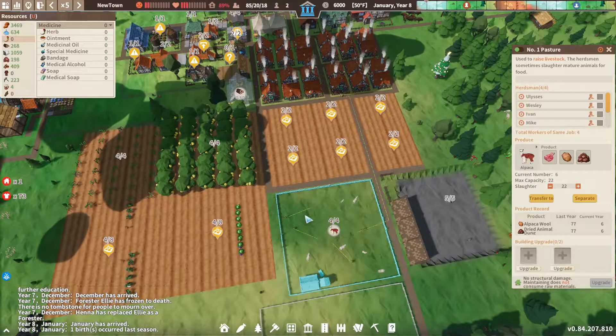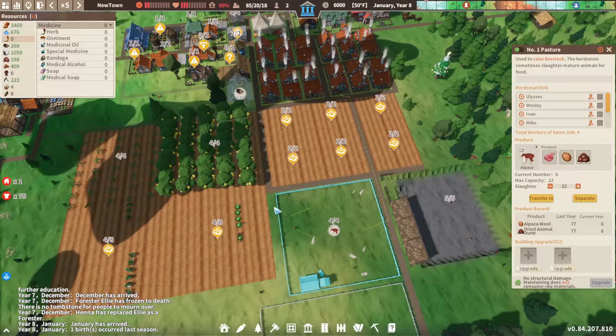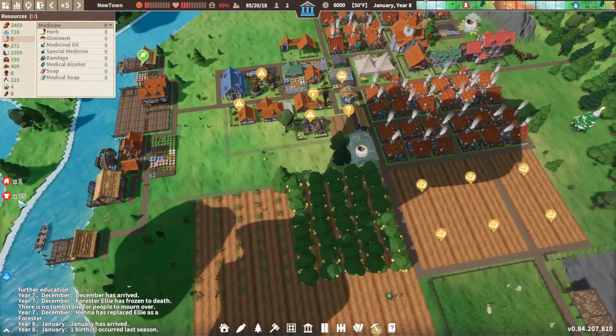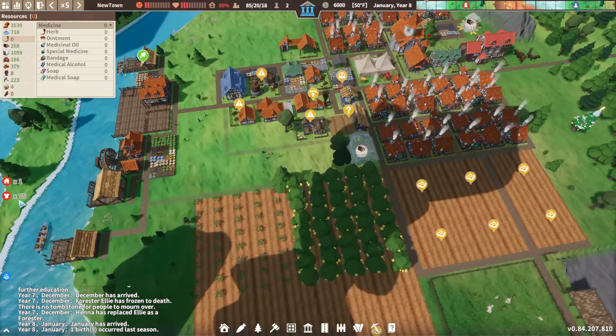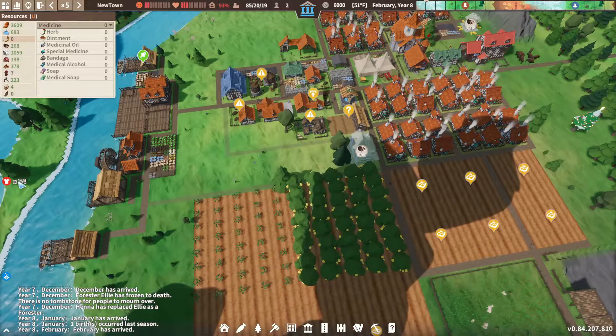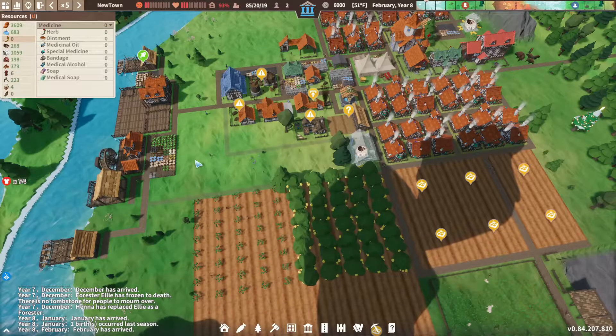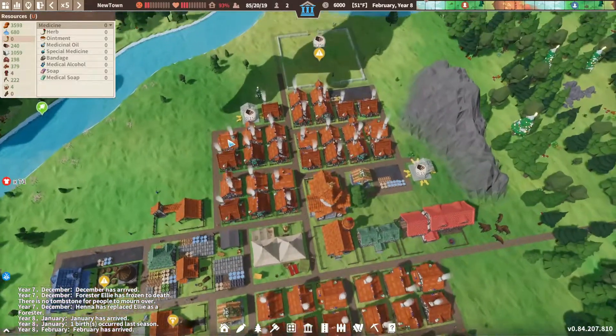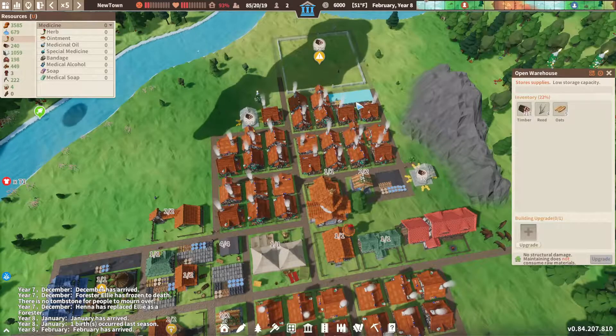We've got six alpacas now — that's working out. We had 77 wool last season and 75 people in need of clothing, which is less than before. It is kind of working. We have no homeless people anymore — that's also working.